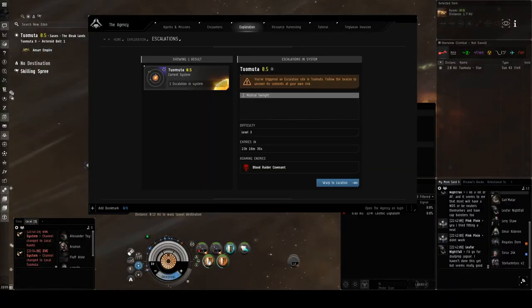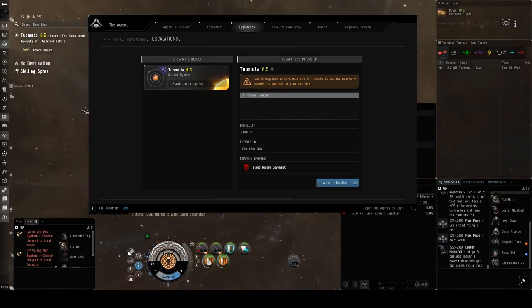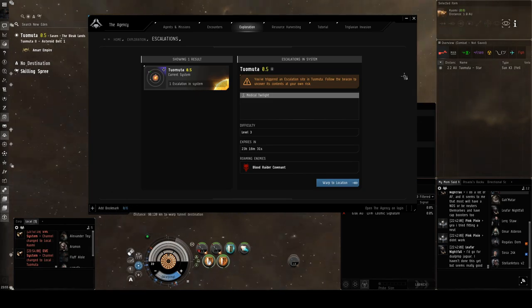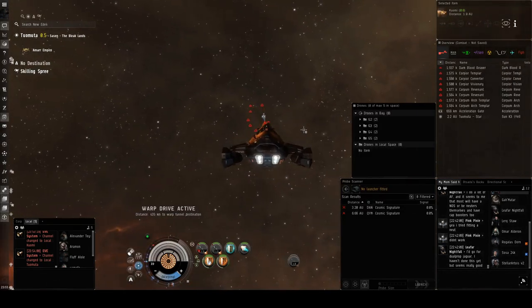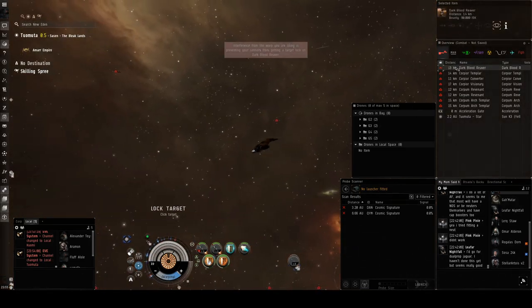A few moments later — we're here at the next location and we're just warping to the site. This one's pretty easy: you just have to kill the dark blood guy and hopefully you get the next part of the escalation. There he is right there — pretty much right beside him.